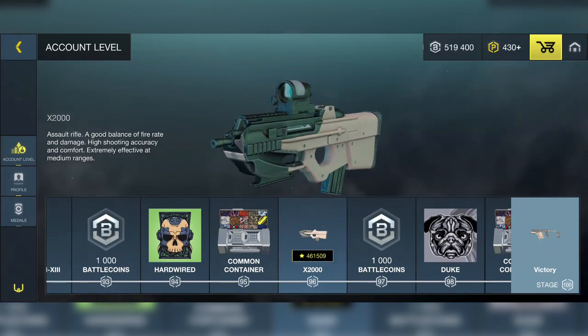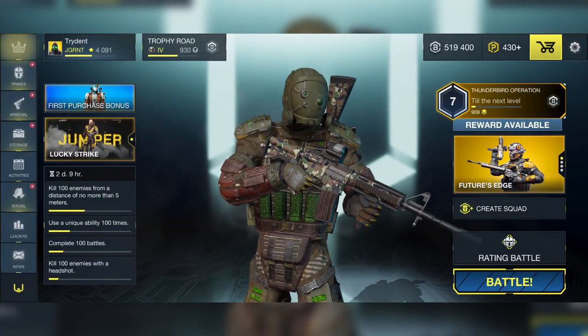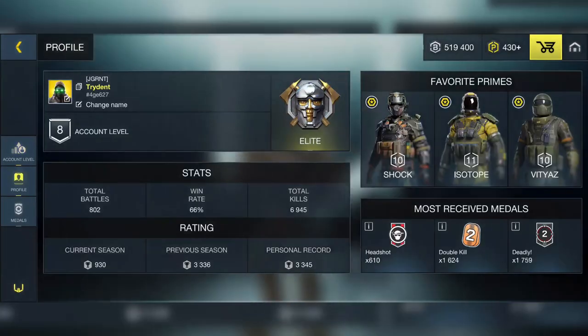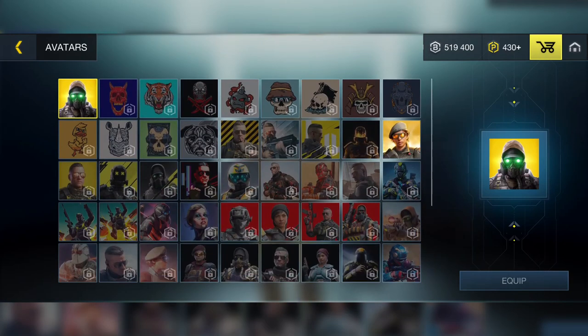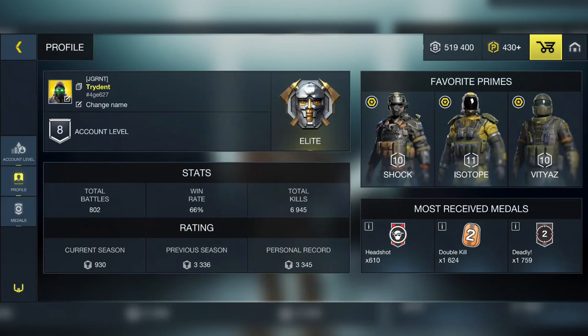You can also customize your profile picture. If you go to your account section and click on Profile, there's a large variety of avatars you can unlock — tons of them. This is actually something I requested way back when I first started playing Battle Prime, and it's a nice, small but great addition.